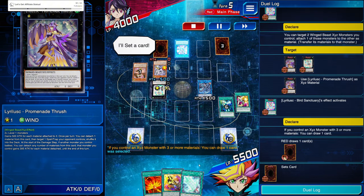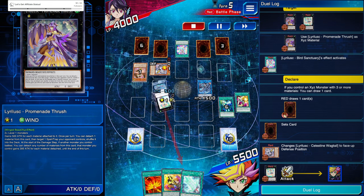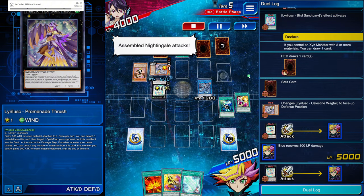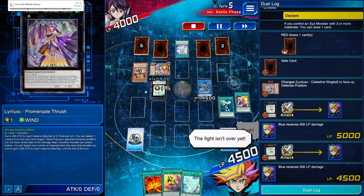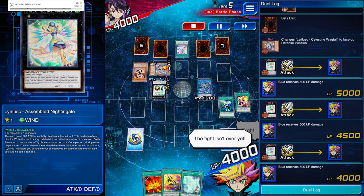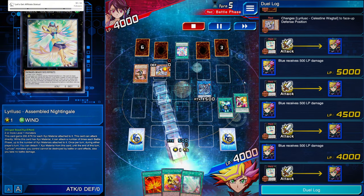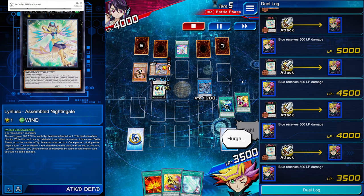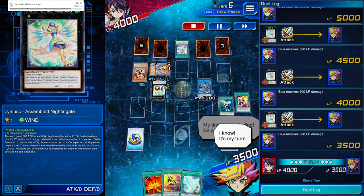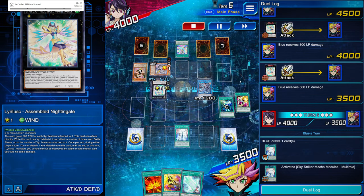They're going to take 2500 off of us. See how destructive this card is — this card is disgusting. It's able to swing five times, up to the number of materials it has on it at the time, and there are even trap cards to remove all the materials off of the monster. So you have a lot of options — I'm just trying to get you thinking creatively here.